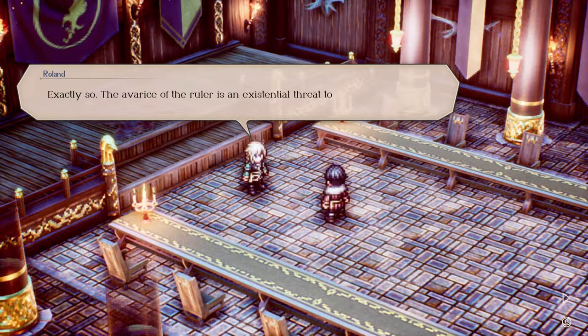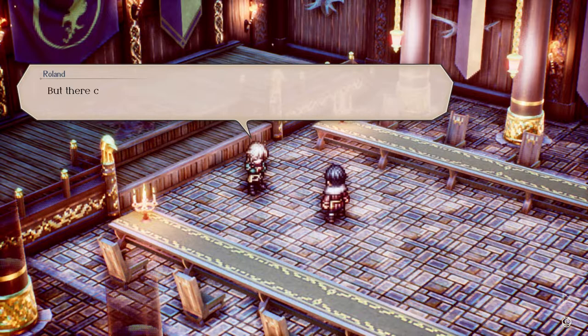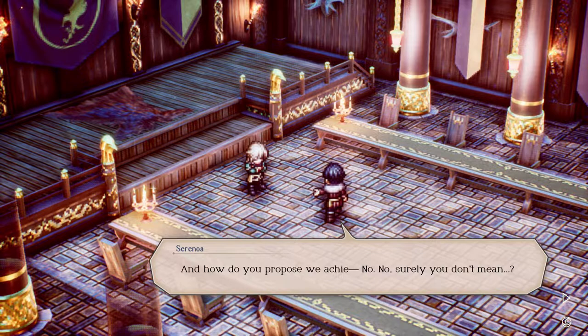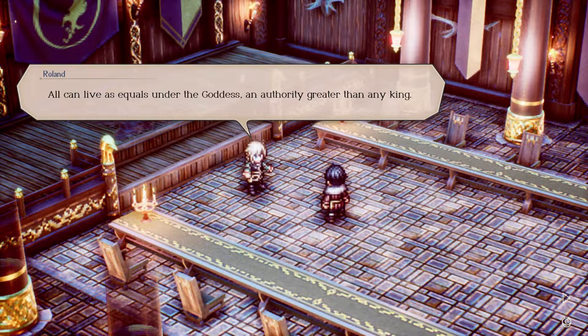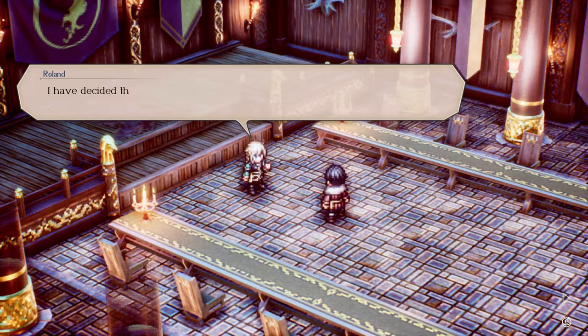'But who bears the brunt of such a war? The people. The avarice of the ruler is an existential threat to the loyal subjects, and without that wealth the people suffer just as much — they languish in poverty. There can be no winner without a loser. If we achieve equality, we achieve peace.' 'And how do you propose...' 'Surely you don't mean...' 'Yes — the goddess's teachings. All can live as equals under the goddess, an authority greater than any king. The model nation was in front of us all along, Serenoa — the Holy State of Hyzant.'